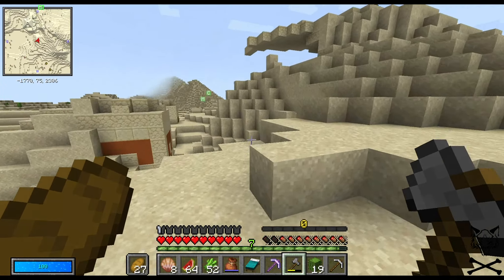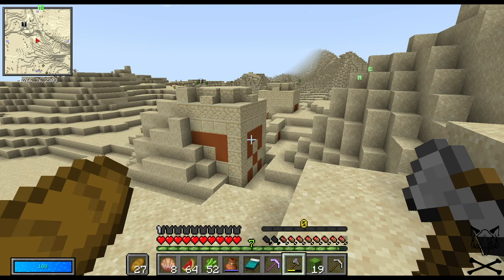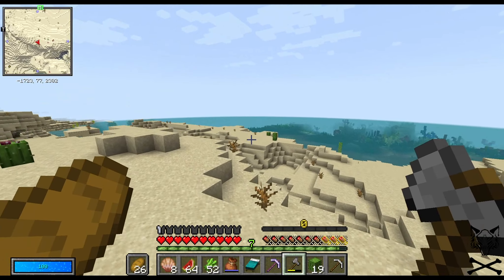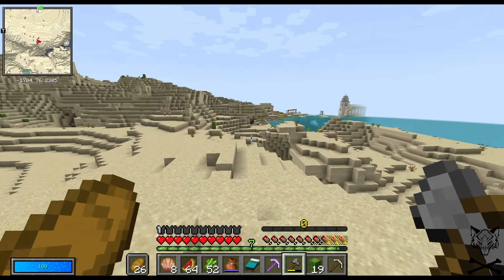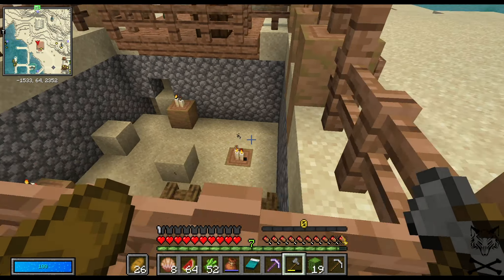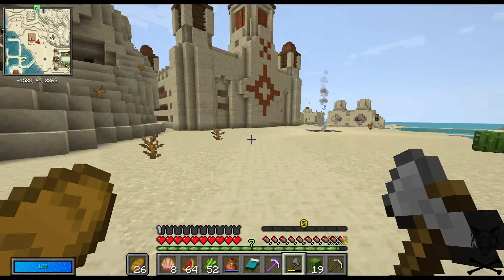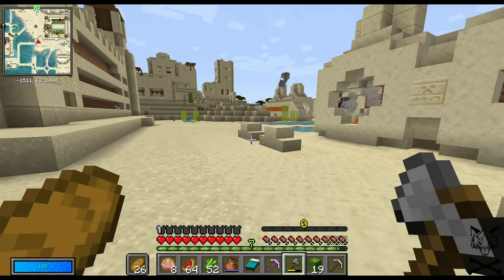I've found a desert temple, but because my inventory's full I'm not gonna risk going down there right now. I seem to have run into the edge of this area. Oh hey, another village. I am experimenting with new keybinds because my mouse has two little side buttons. This looks like an archaeological site - that's honestly kind of cool. I'm actually really liking these new village generations.